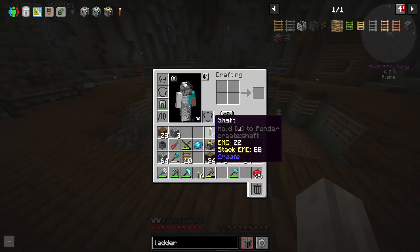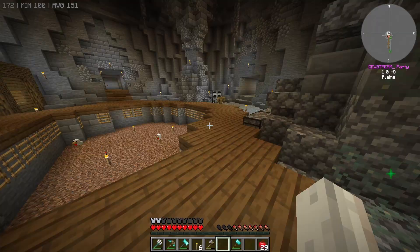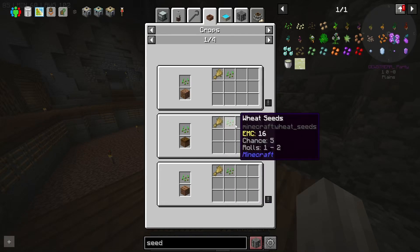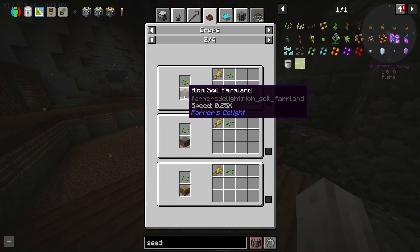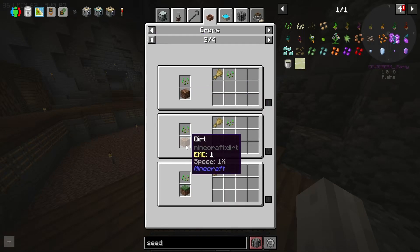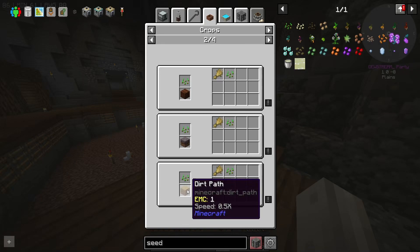We can jump out quite easily, so eggs — boom boom boom boom boom boom! We got one! I want more than one — yes, two! Okay so here's the plan. We go over here but we don't have many seeds — that's a bit of a pickle. Looking at the botany pot, it's a five percent chance to get one or two seeds back, which is very low. The chance doesn't seem to change much depending on the soil, though rich farmland increases speed.